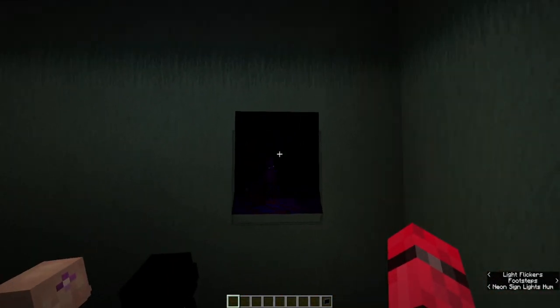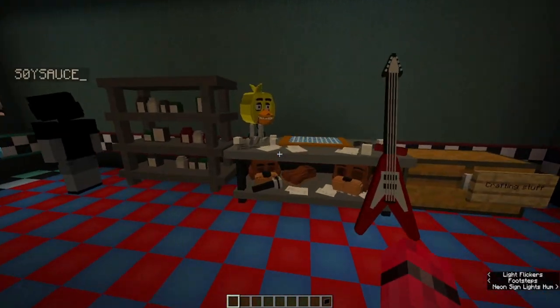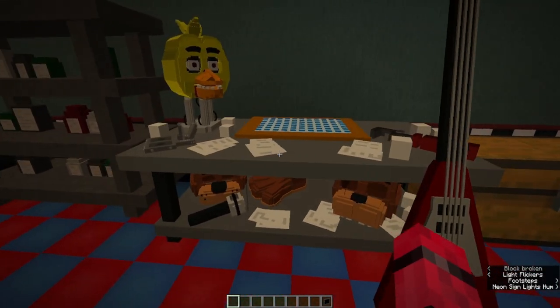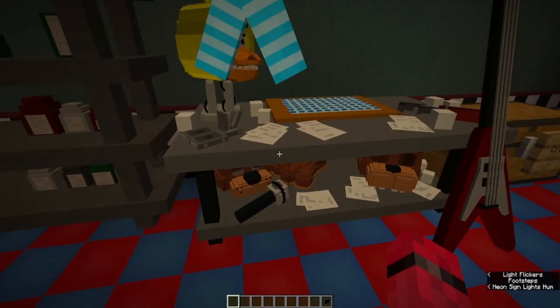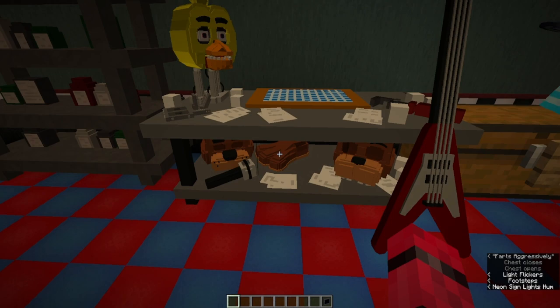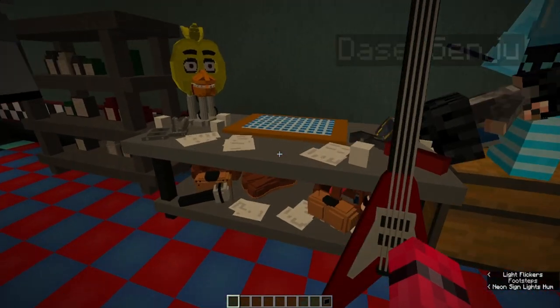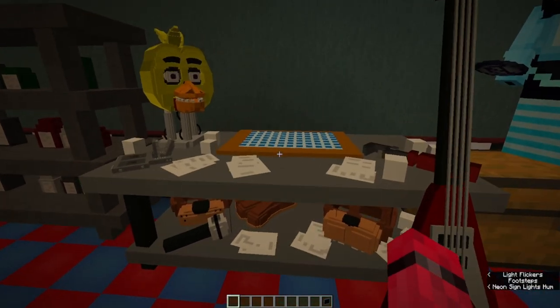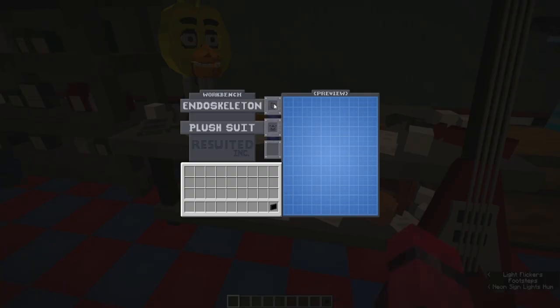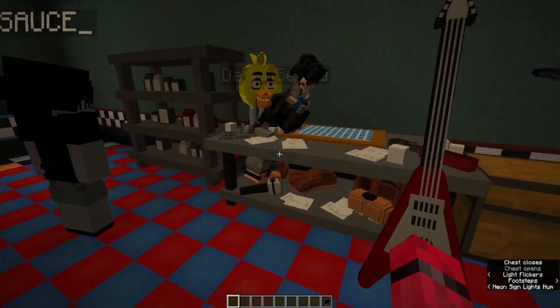I'm seeing this mysterious poster around a lot — I wonder what that means. Anyways, we have this little work fence here now as well. This may look interesting — what it's meant to do is serve as a way to obtain the animatronics in survival mode. But we have to add some more functionality to it currently.